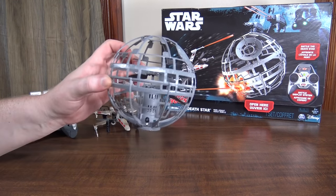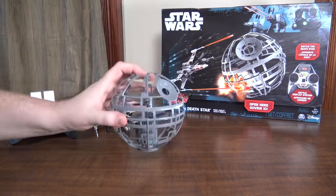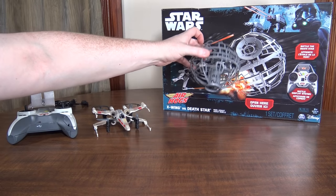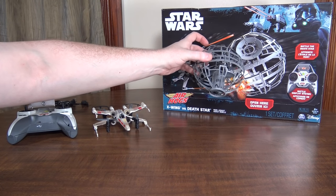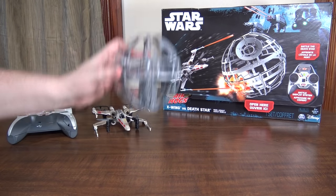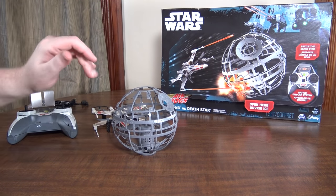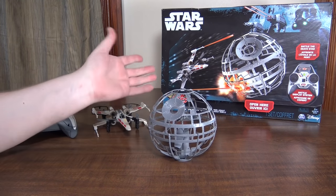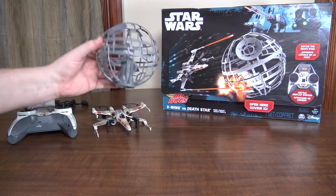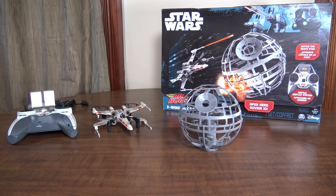They fly about the same length of time so you can fight the whole time and they'll both die around the same time. The Death Star only senses below for its hover — it has no side sensing — so it can drift around and sometimes hit into the wall and kind of suction onto it. You've got to stop it and restart it. It really works best in a big open room, started in the center, with no air currents like fans or air conditioning going.